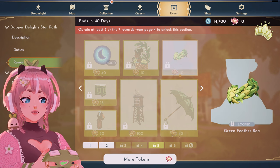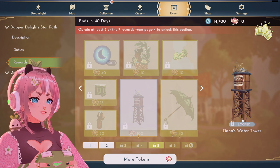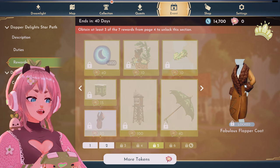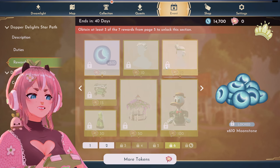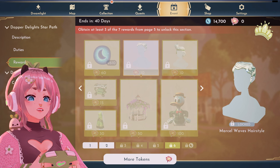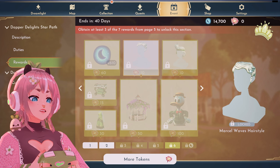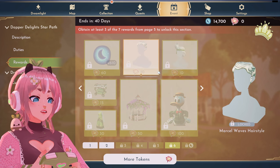There's a green feather boa — I want this. And oh my god, look at this water tower! I need it, I love how rustic it is. Then a tiara, a new dapper green umbrella, a fabulous flapper coat, and another counter piece. And I love this feathered flapper hairstyle — I love sometimes using a short pixie cut style for my character, and I know she'll look amazing with this.